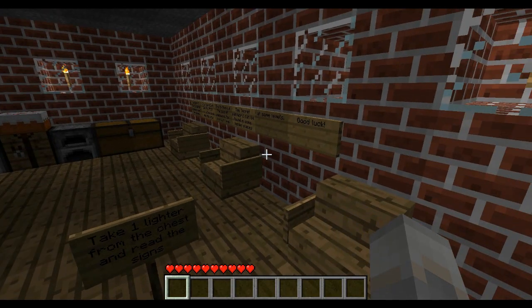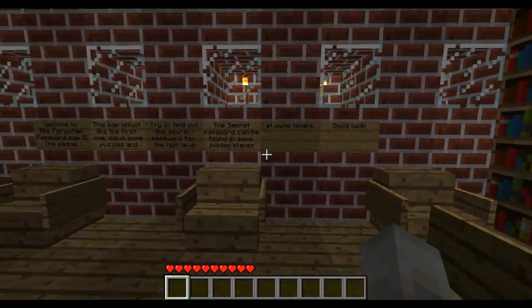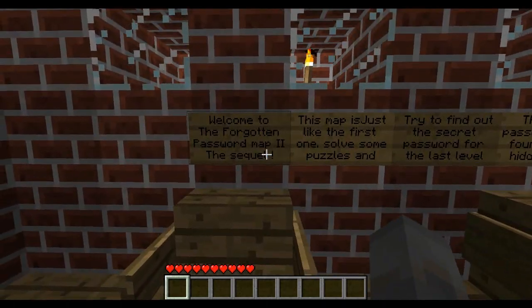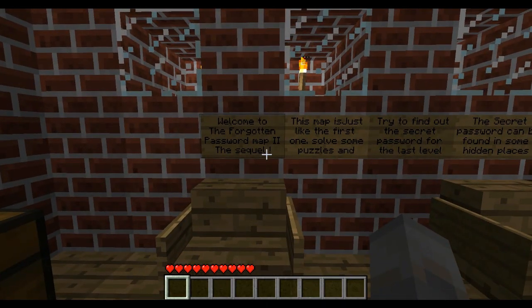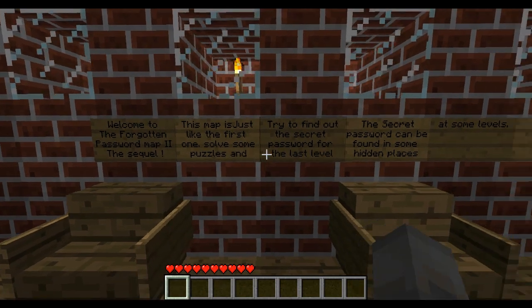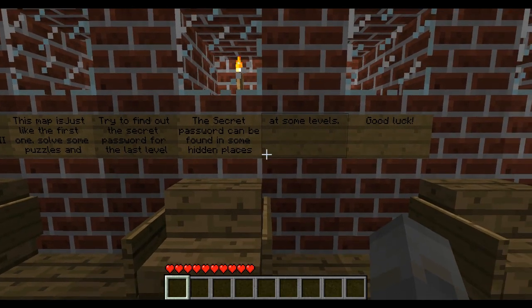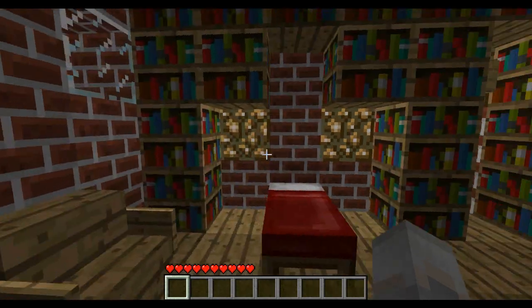Hey guys, this is Tol here and welcome to Let's Play the Forgotten Password 2 custom map, adventure map. Welcome to the Forgotten Password map 2, the sequel. This map is just like the first one — solve some puzzles and try to find the secret password for the last level. The secret password can be found in some hidden places at some levels. Good luck.